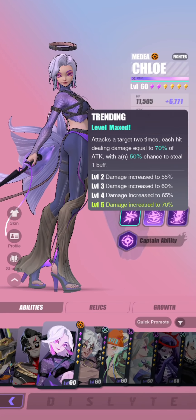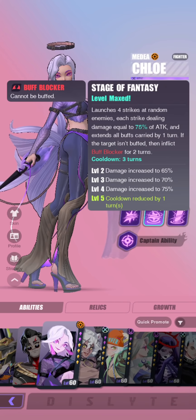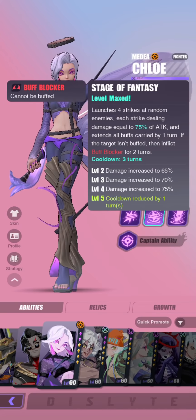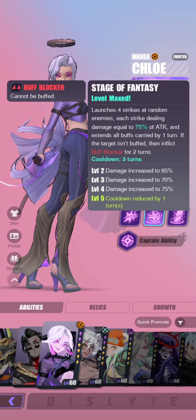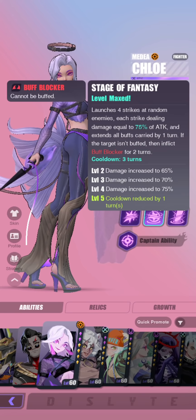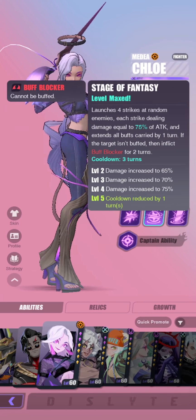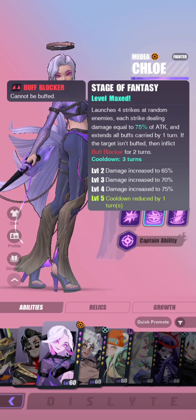Moving on to her second skill: launches 4 strikes at random enemies, each strike dealing damage equal to 75% of attack, and extends all buffs carried on herself by 1 turn. If the target isn't buffed, you inflict buff blocker for 2 turns. In PvP, especially early game where you meet a lot of Lin Xiao, this is going to be so important. If you take the first turn and land a buff blocker on Lin Xiao, that's pretty much game over for them — Lin Xiao is not going to be able to recover from this.